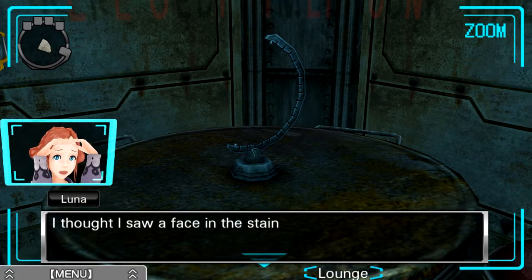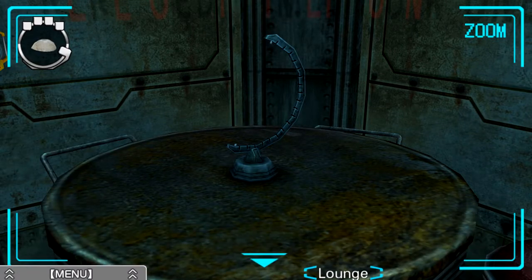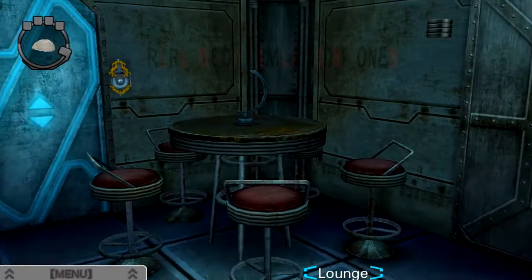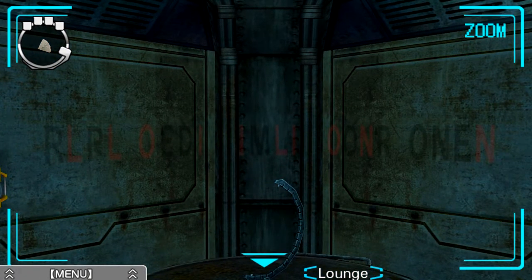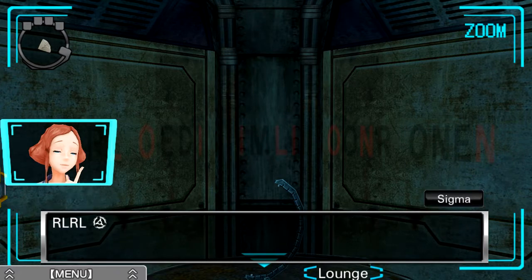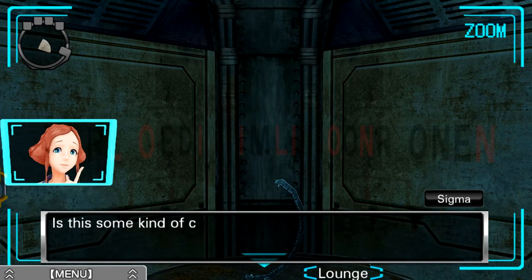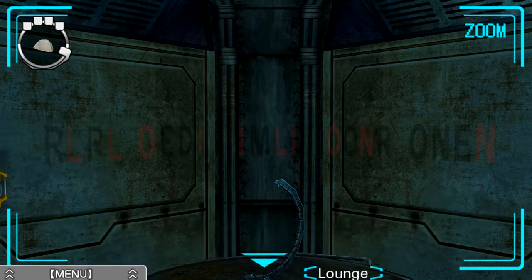I thought I saw a face in the stains and I got scared. There's some letters on the wall. Some of them are black and some are red. R-L-R-L-O-E-D-I. I-M-L-I. O-O-N-R. O-N-E-N. Interesting. I would bet that's some sort of color order in there. Is this some kind of code? Some of them are red and some of them are black. So am I going to have to write this?